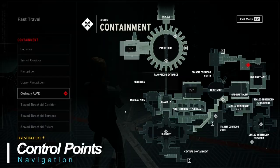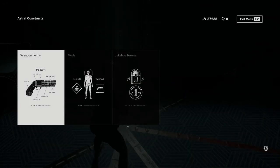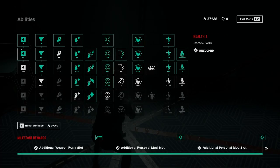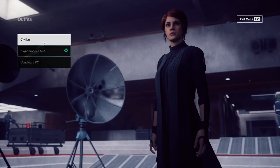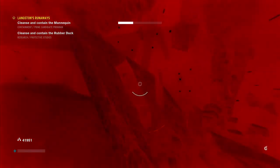Control points are critical — cleanse every single one that you find. They act as points for quick travel, they allow you to access board countermeasures, astral constructs, and the ability tree. They allow you to change outfits at Central Executive, and if you die you'll spawn back at the control point you last accessed.